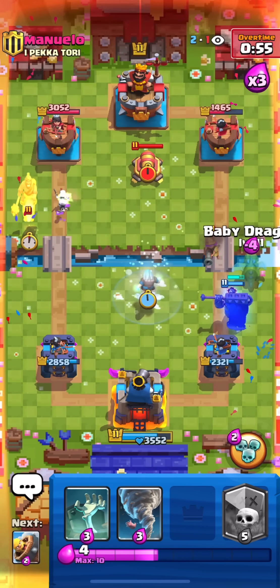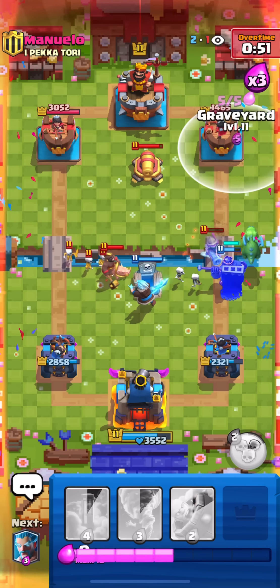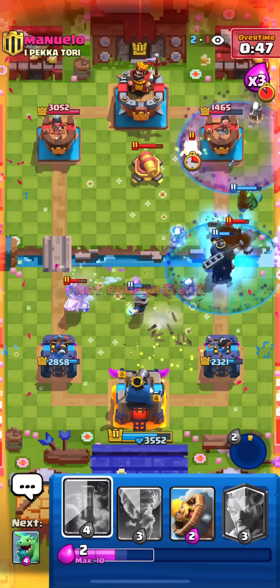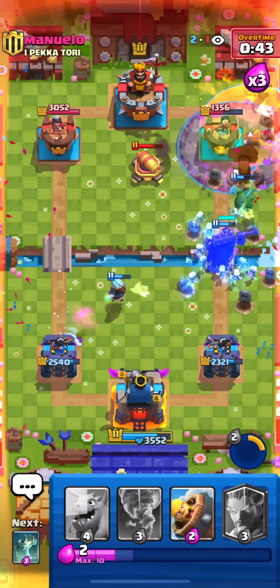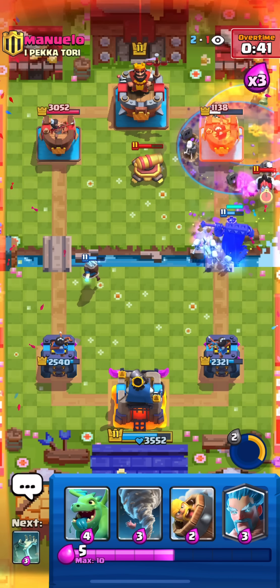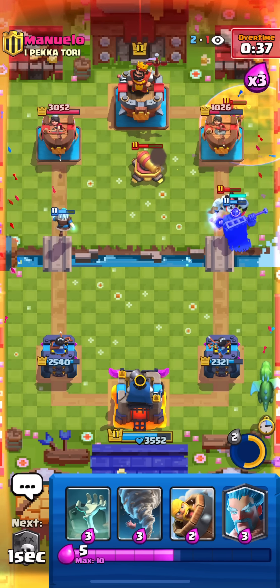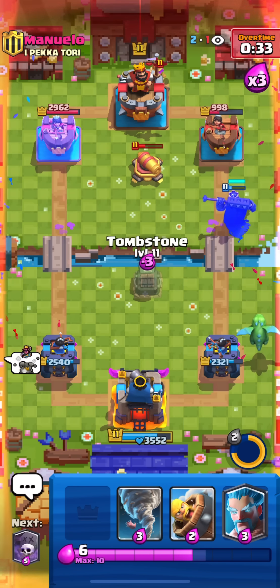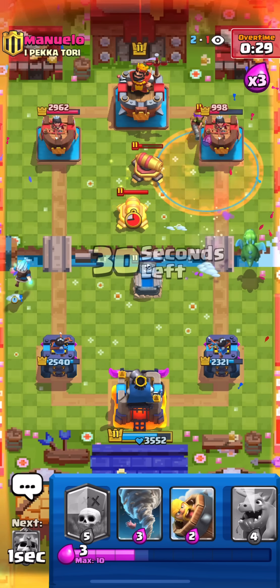Triple elixir now - really good for us. He starts spamming Hogs - Tombstone and Ice Wizard helping on defense. He wasted the Log on offense so he has to cycle back to it for defense. We're getting a lot of damage. He says good game - not much for him to do in this matchup.